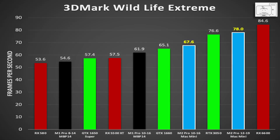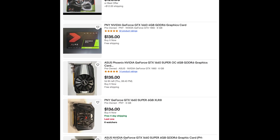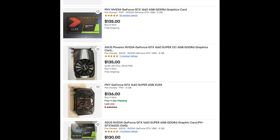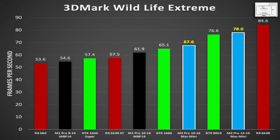Moving on to the Pro GPUs: the M2 Pro with 16 GPU cores is 4% faster than the GTX 1660, and the M2 Pro with 19 GPU cores is only 2% faster than the RTX 3050, while being 8% slower than the RX 6600. The GTX 1660 can be had for less than $150 on the second-hand market. The RX 6600 can be purchased new at $250 or less, and the RTX 3050 is available for $280. So the new M2 Pro in 2023 is similar in performance to 50 and 60 series GPUs from Nvidia and AMD.